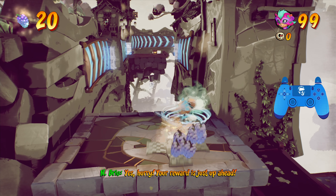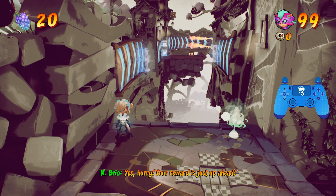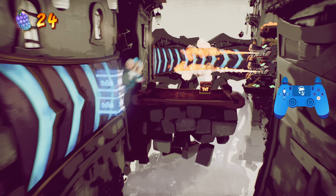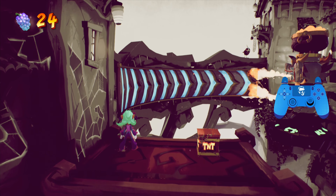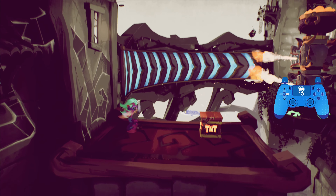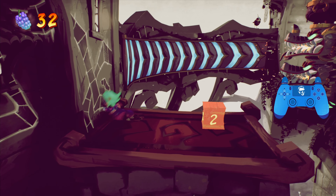Once you make your way over here, we have to do some phasing and break some boxes. You want to phase, jump, jump, and then phase out the Nitro. There is a hidden box up here — you can do a crouching double jump to get it. Crouch, double jump, and then spin at the top of your jump and you'll get it.